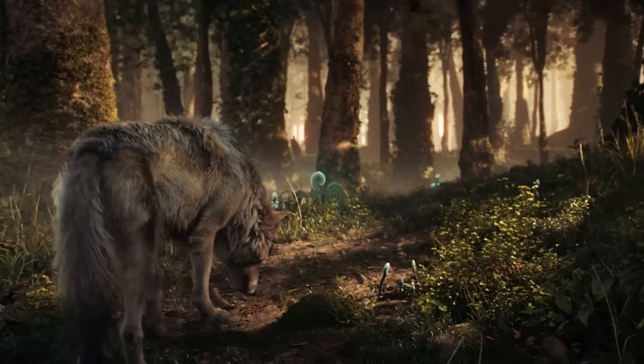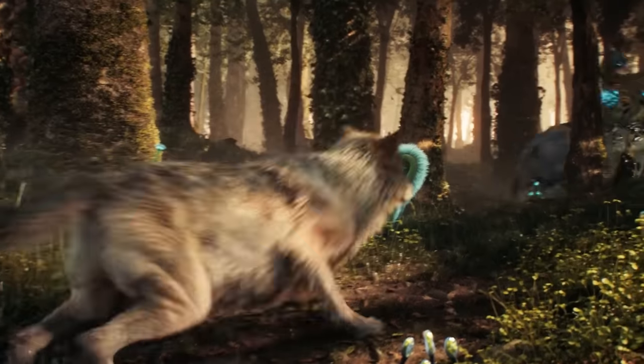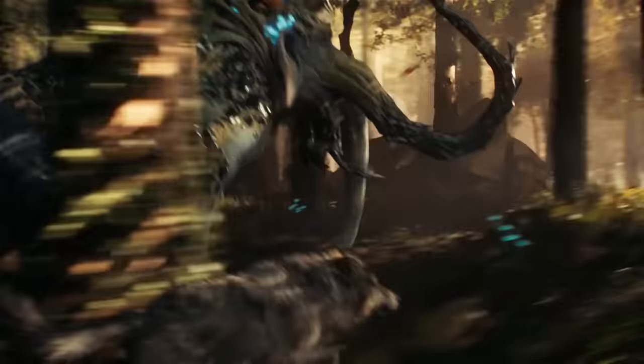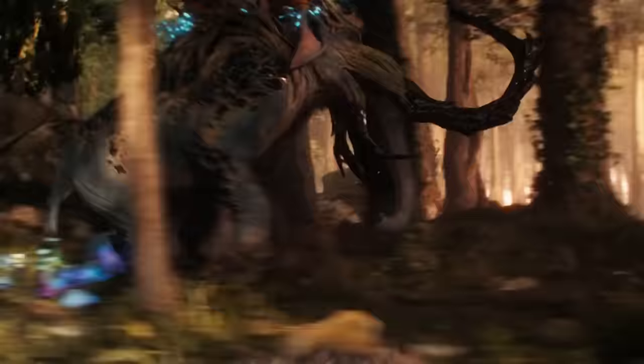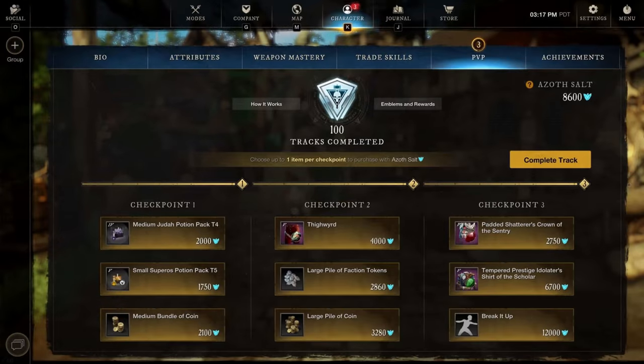I'll have them all sorted by which kinds of activities drop them. But if you're looking for a specific artifact, feel free to use the timestamps in the video to jump to the specific artifact you're looking for. The first artifacts we're going to go over are the ones awarded on the PvP tracks. I'll let you know what level PvP track you need, which checkpoint they appear on, what minimum character level you need, and how much Azoth salt they will cost you.